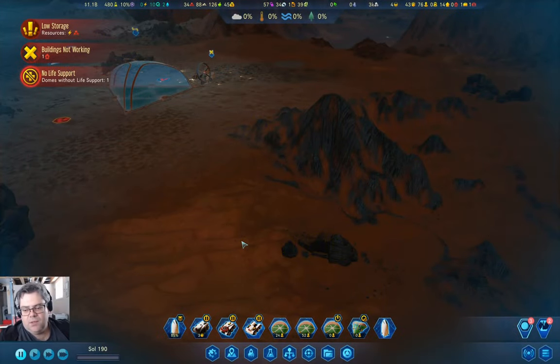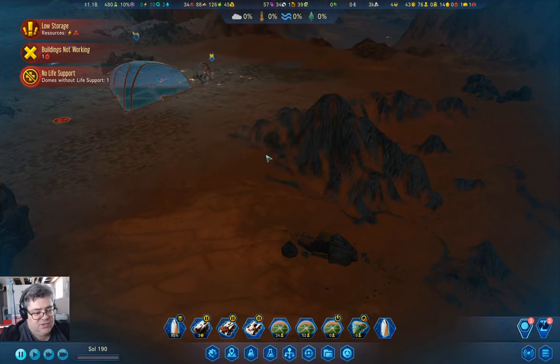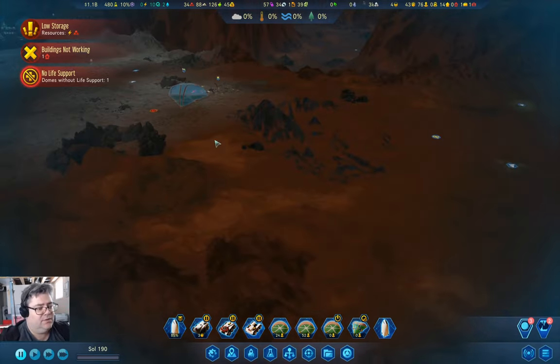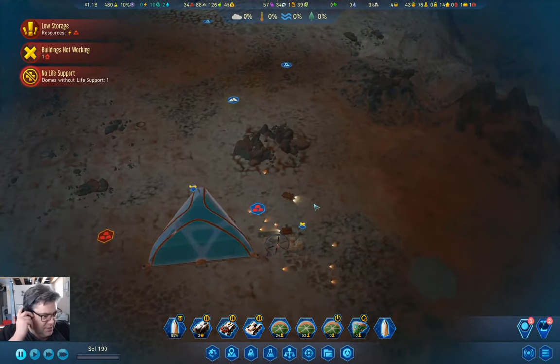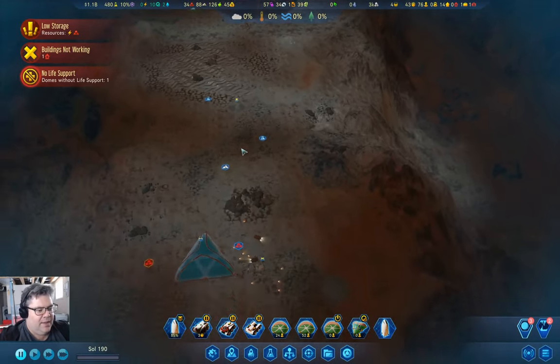Hey everyone, welcome back to Freedom City 1165 in Surviving Mars: Below and Beyond. We have a metals problem — that's basically the size of it. But we have a metal solution here.